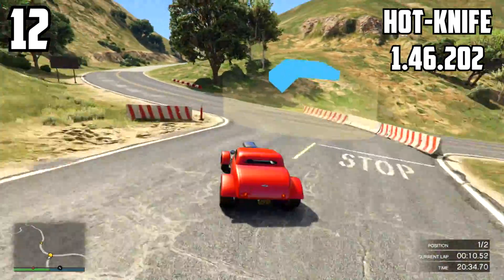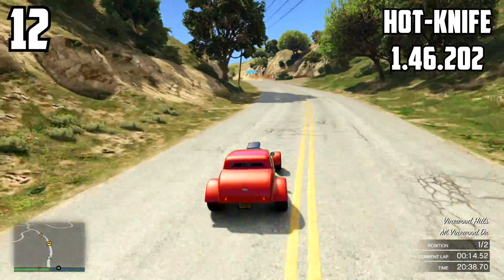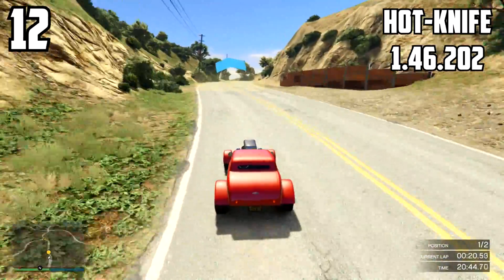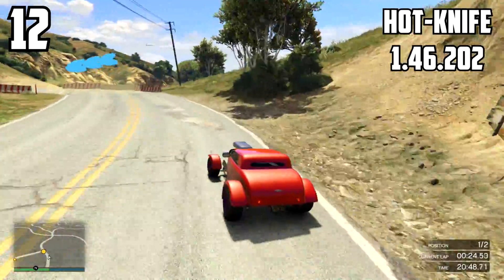At 12th position we have the Hot Knife with a 1:46.202. It has similar handling to the Rat Loader, but a little bit more comfortable and predictable, which makes it slightly easier. But still, the handling and feel of it is very awkward — you have to brake early, and it's a lot to do with throttle control as well.